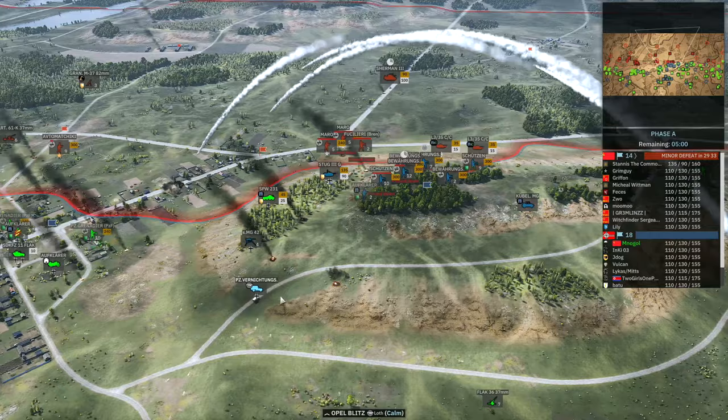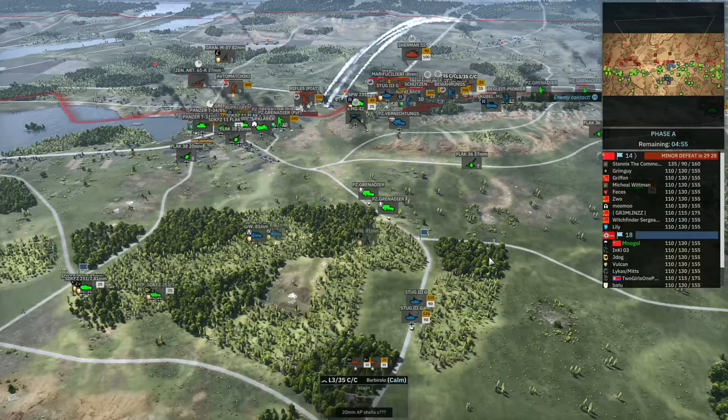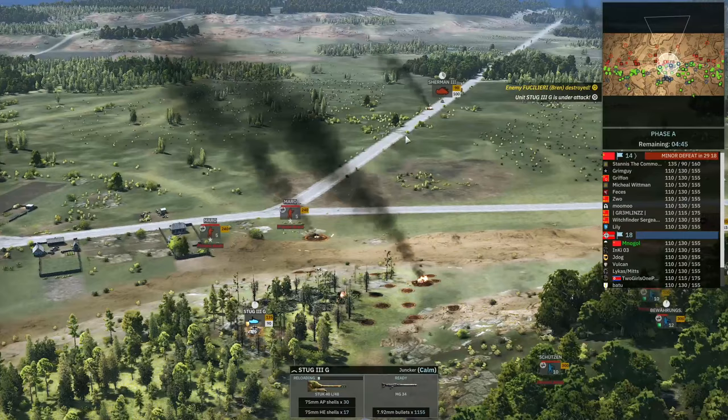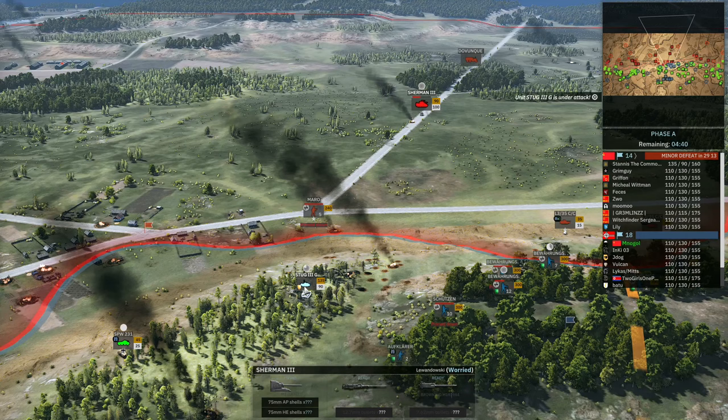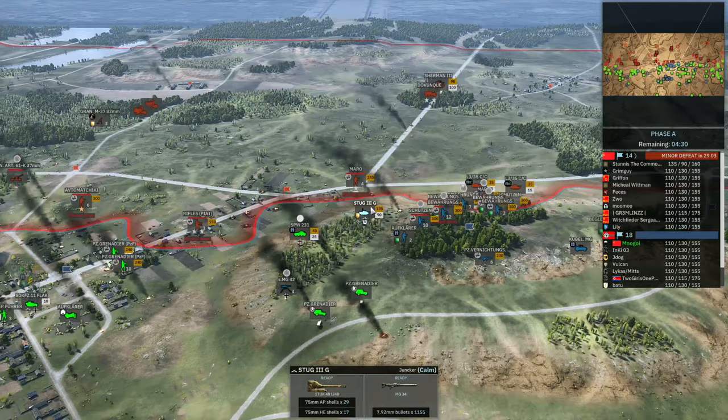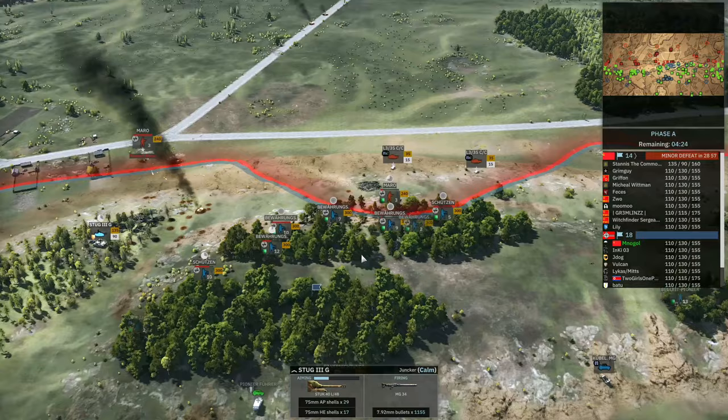I'm also getting distracted by the Avto here with the Stug. The Panzerwinnigdungs are on the way to deal with the L35s. I'm bringing up a couple more Stugs to accompany the first one, and the MG42 is still covering the town. Now I'm peeking the second Sherman 3 — at this range we have a very good amount of penetration with 135mm. The Sherman 3 is going to struggle to penetrate the Stug 3, so we get that clean kill. That's two Shermans down already for the Stug 3.